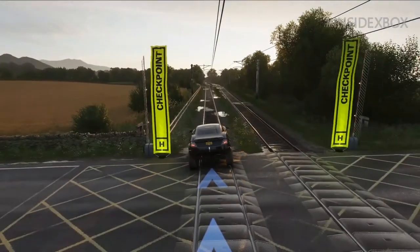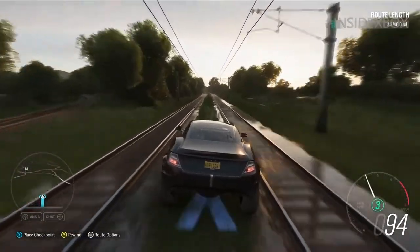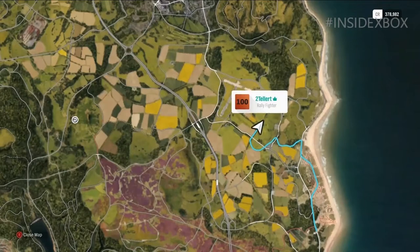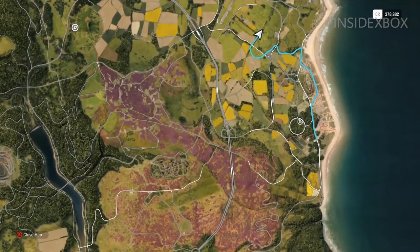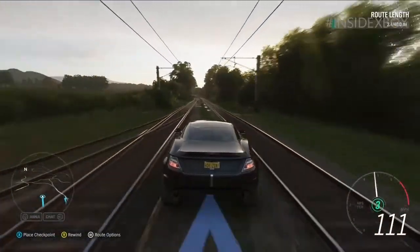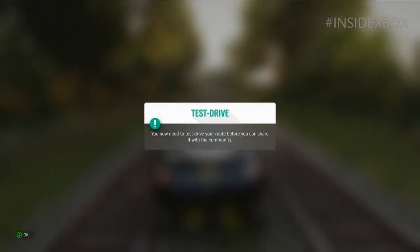The route here goes onto the train tracks, which adds another element. That's typically inadvisable for a race route, but you can do it because you can take the route pretty much anywhere. The fun thing is that the train runs pretty much irrespective of the races you create, so there's a possibility the train might turn up when you're racing — or when other people are racing at some other time.